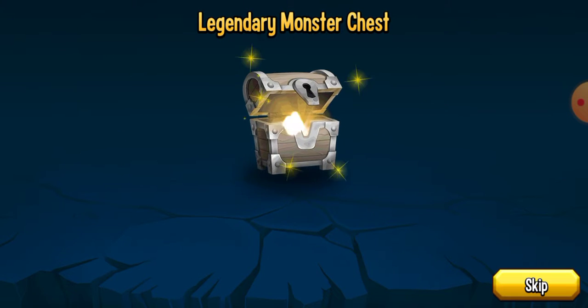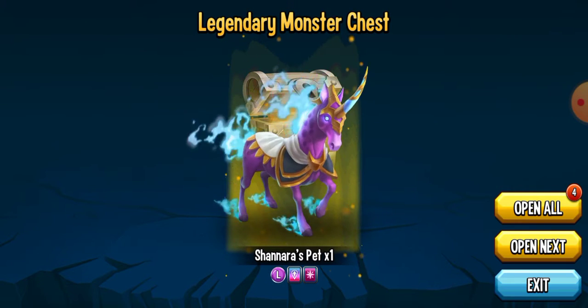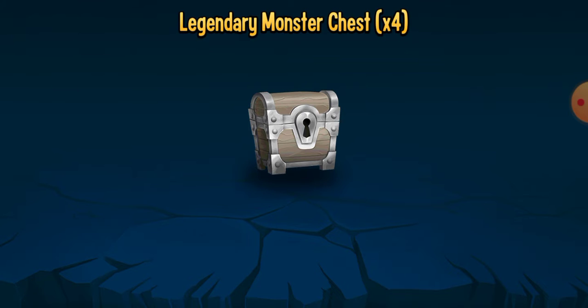Shannara's pet - Unicorn. Unicorn's the national animal for Scotland. I don't know why it is but it's a weird national animal.